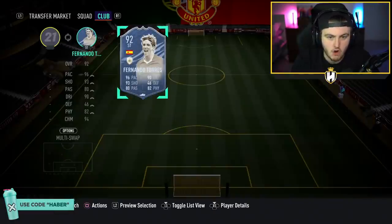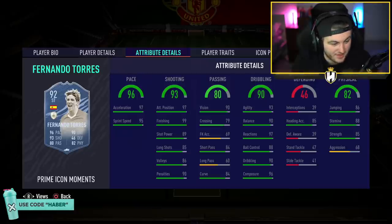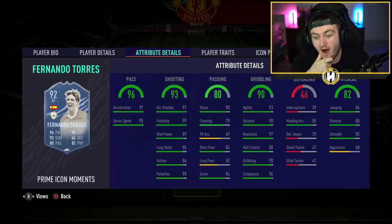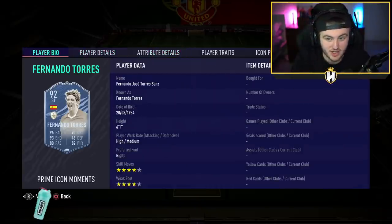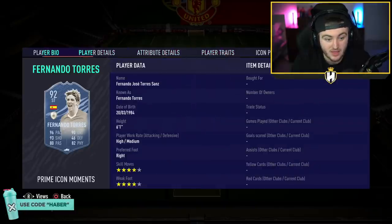Almost forgot about Torres. Wow — that is one hell of a card. This might be one of my favorites actually. His traits: finesse shot, speed dribbler, outside foot. That is a phenomenal card.